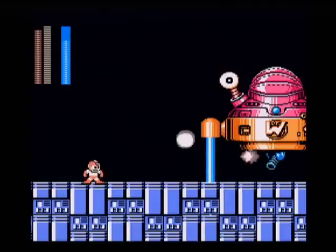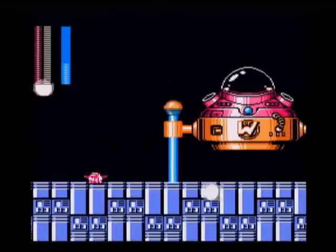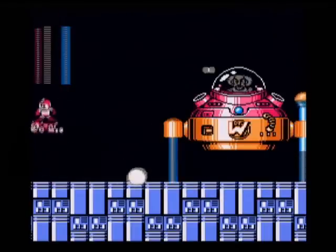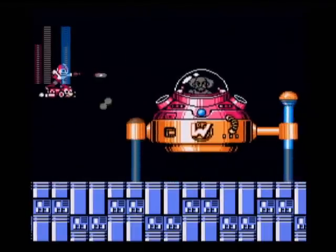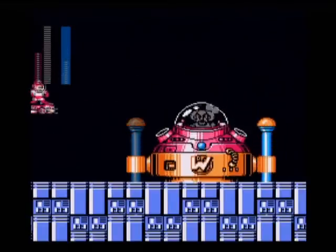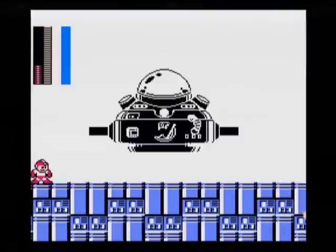Now see the cannon down there? We want to lay the spark shot into him. Now what you're supposed to do at this point is skillfully dodge in between the legs of the crab bot and shoot the little blue dot with a hard knuckle. But oh jeez, that is such a huge pain. It's so much easier just to rush jet him.